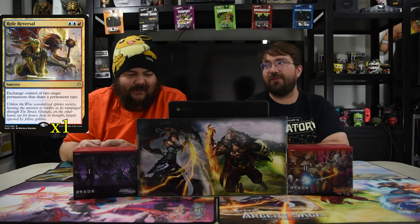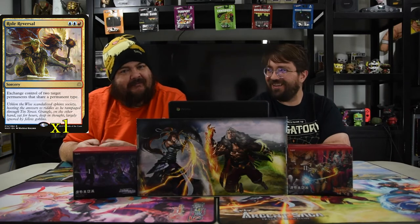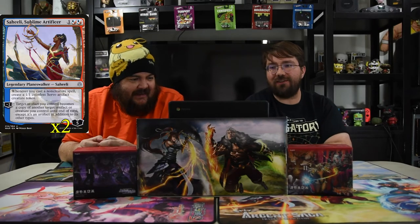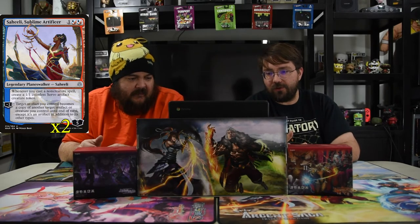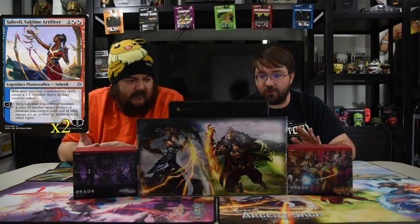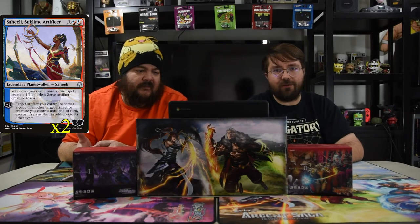Role Reversal is two blue and a red sorcery — exchange control of two target permanents that share a permanent type. And hopefully the next card explains why that's here: Saheeli, Sublime Artificer costs one and two red/blue hybrid mana. Whenever you cast a non-creature spell, create a 1/1 Servo artifact creature token. Minus two: target artifact you control becomes a copy of another target artifact or creature you control until end of turn, except it's still an artifact. So your 1/1 Servo can just become your big creature for three mana.